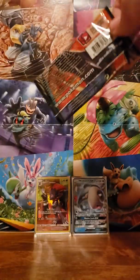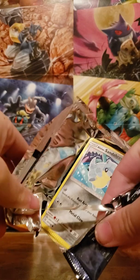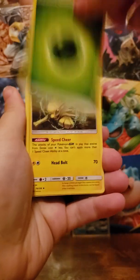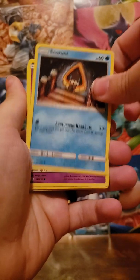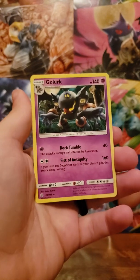We have a Blastoise and Piplup with a Solgaleo Lunala pack art. Leaf energy — into the hat. A Jolteon, there's an Eevee's Resolve — another card we haven't seen yet. Mawile, Alolan Sandshrew, Snorunt, Koffing, Drifloon, Swirlix, Clefairy — Clefairy for the uncommon reverse. And a Golurk for the rare.